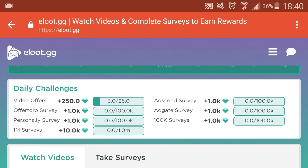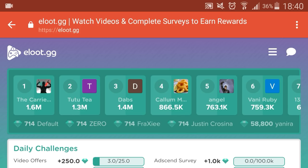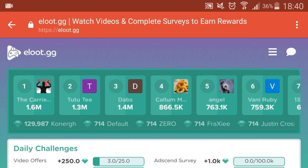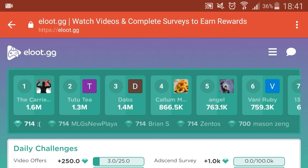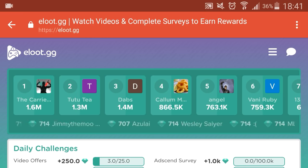There are also daily challenges. If you complete one of those surveys through one of the providers you get a bonus 1,000 gems. For video offers, after watching so many sections of three videos you get yourself another bonus 250 gems — which gives you some incentive to keep going. Someone just won 58,000 gems. That's how you can earn yourself some real money and get yourself some free Lords Mobile packs, or game packs for any other game, or anything else you want to purchase. There will be a link in the description right at the top — click it, download eLoot today, give it a go and see how many gems you can earn.